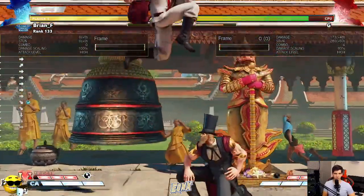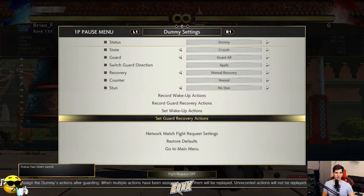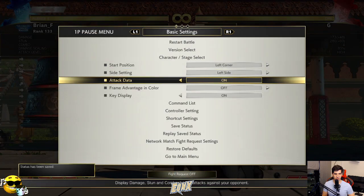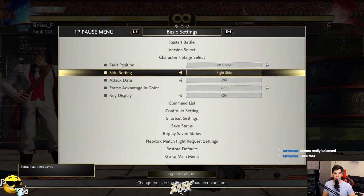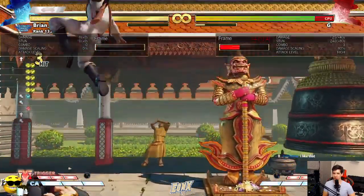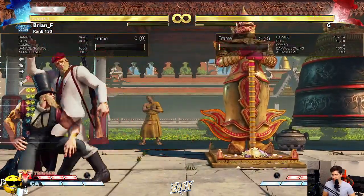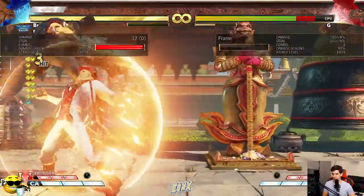The best part is definitely when you're in the corner, because you can pretty much loop the situation over and over again. If you do V-skill to V-skill, just hold up and you get the same safe jump again. You might have to manually delay it in case they back-rise or quick-roll, so pay attention to what they do.